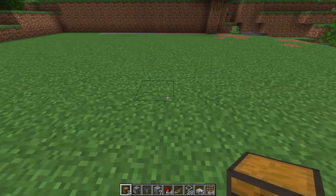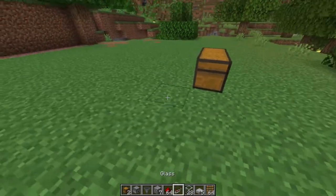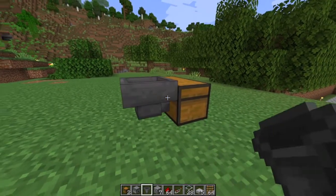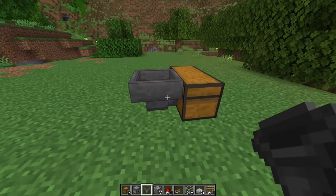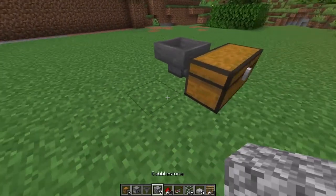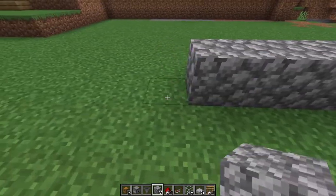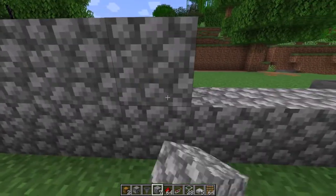So we are going to need a double chest that we're going to place here, then at the back we are going to place a hopper. You need to ensure that the nozzle is pointing toward the chest, because effectively the hopper will collect the seeds. Then we are going to get eight blocks — any blocks you want — going this way, and then we are going to double the blocks on the top for eight of those as well.